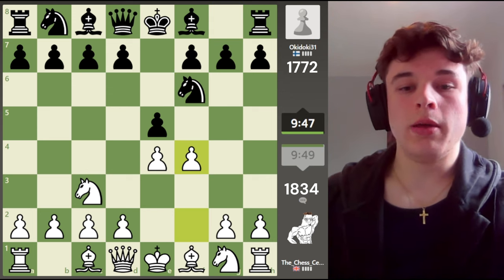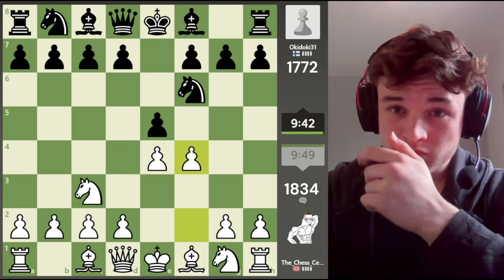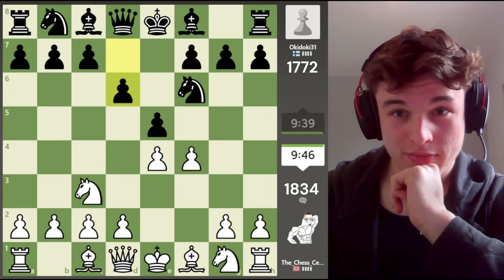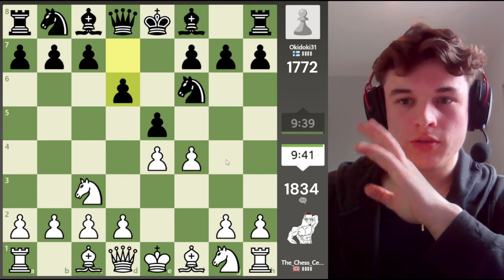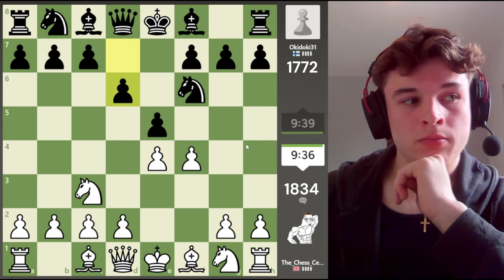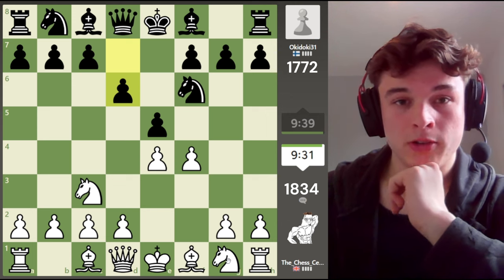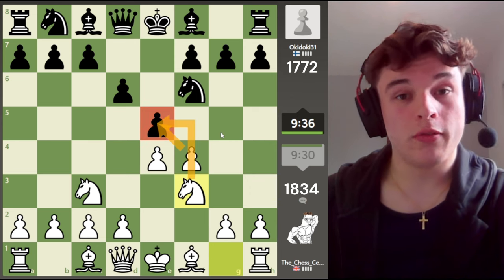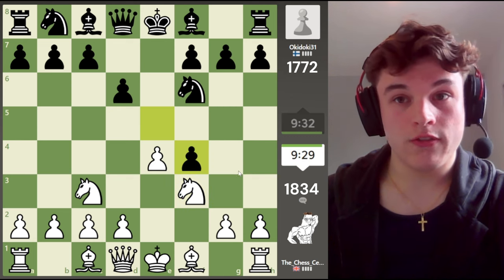I'll go over the opening in more depth in the post-game analysis, but for now I'm just going to tell you that f4 is the move — you'll have to believe me until I explain it later. This pawn isn't capturable; you can't take it. So d6 is a move — it's not the best move, d5 is the best move, but it's playable. We're going to go knight f3, putting a lot of pressure on the e5 pawn, and we'd like our opponent to take on f4.